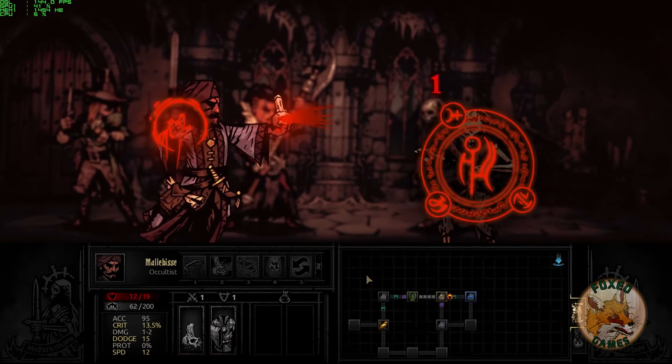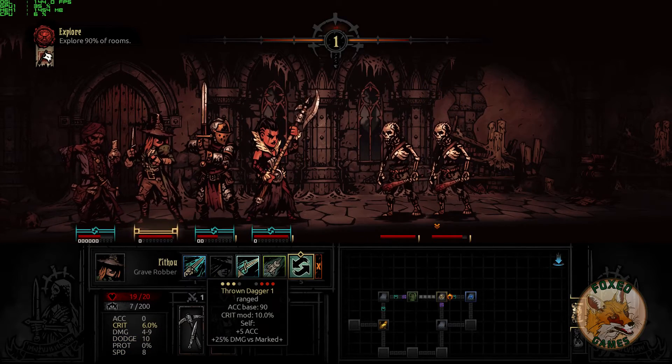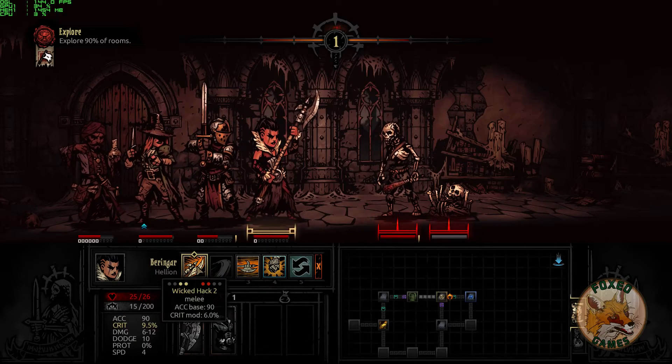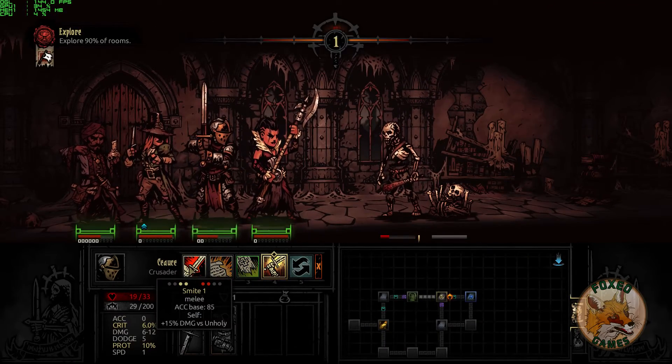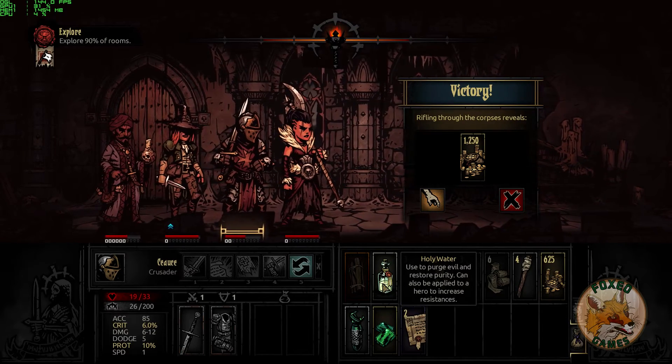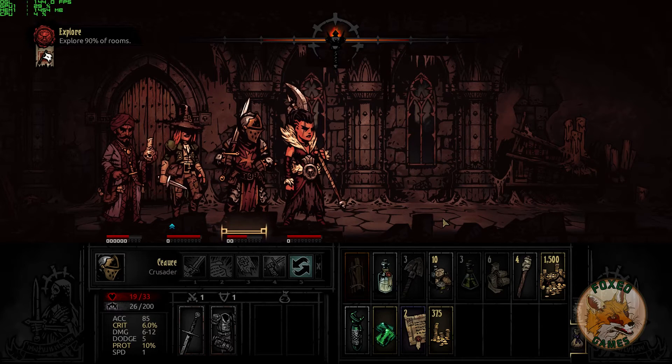One more combat here. Buffs and debuffs are the name of the game. The throwing dagger did some good damage — we might kill him right now. Of course, certain attacks are strong against undead, beasts, or other different enemy types. Really interesting game, very complex combat system, and it doesn't explain everything all that well — you really have to dig in. This is something where you can take a really big bite and still not know what you're getting into. Expect deeper dungeons to be even harder and more complex.